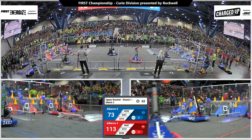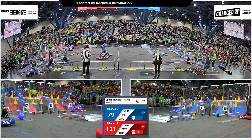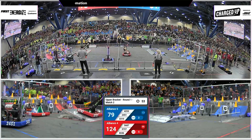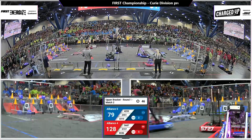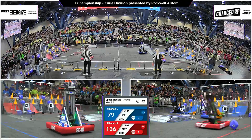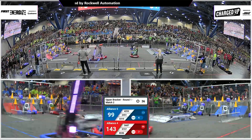65 seconds remaining. Only two game pieces remaining for the middle row. Here comes Outliers to drop it to one. They're already thinking about Super Charge — they've got multiple game pieces sitting in the bottom row. Let's see if they can make that work with 48 seconds remaining. Meanwhile, Blue Alliance with two links created. A lot of game pieces and opportunity to fill in the gaps, building links and getting those additional five points for every link.